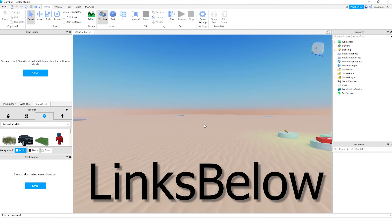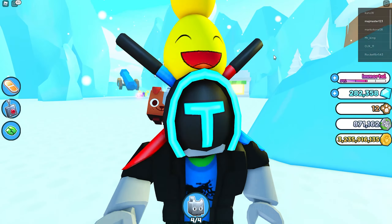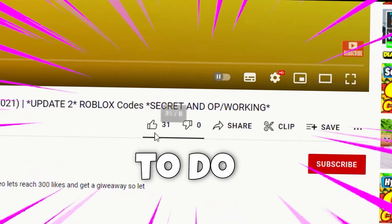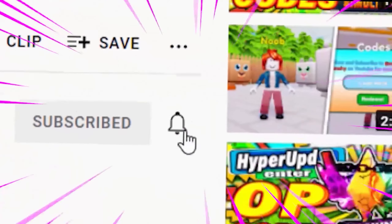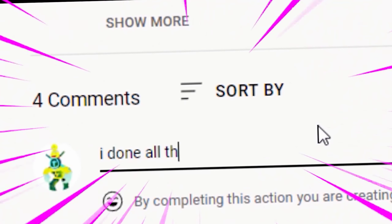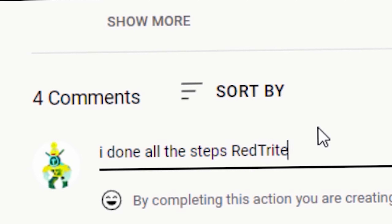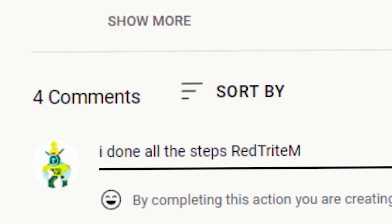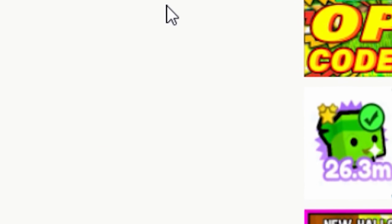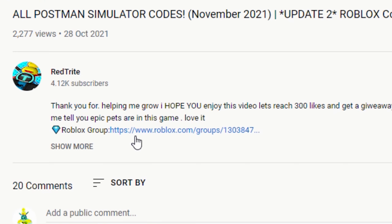The third way is to join my giveaways that I host. All you need to do is press the like button, subscribe, turn notifications on, and then comment 'I done all the steps' along with your Roblox username. You also need to join my Roblox group, because that's how I can send you Robux.